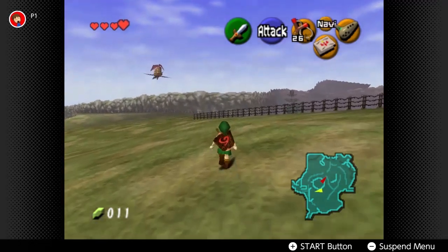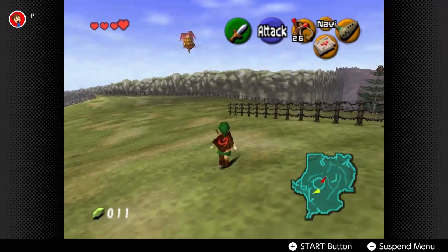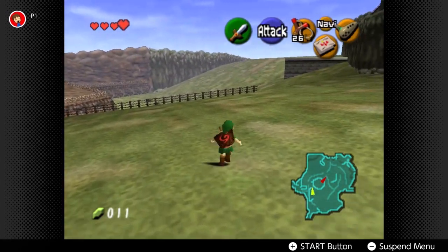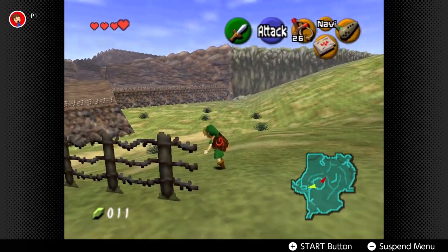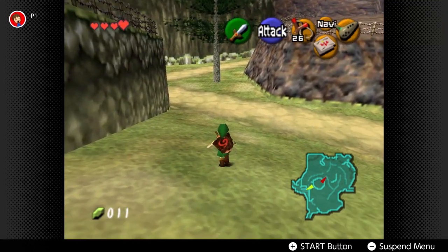That's all we can get here. There were two Skulltulas in total - one during the day by rolling into the tree, and one at night on the wooden fence wall.